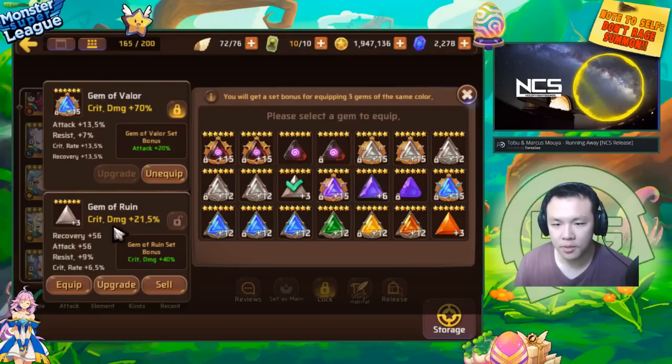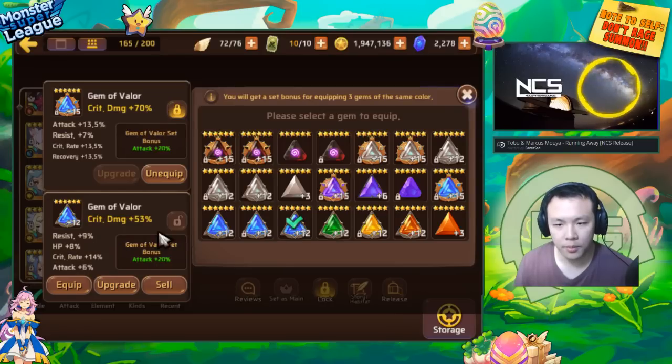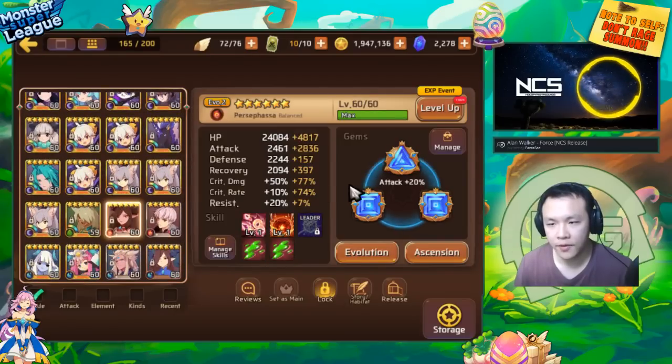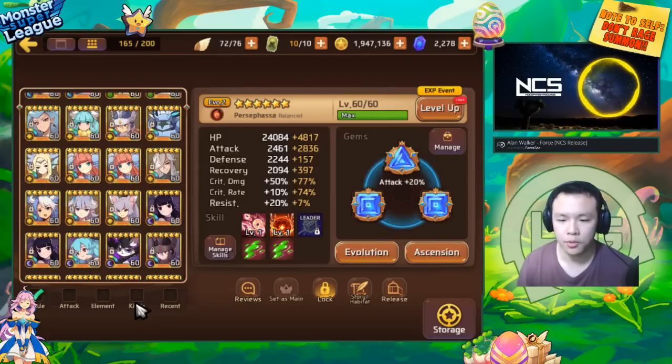If you take a look at the gem sets, they all have some sort of bonus — whether it be 20% extra crit, bonus attack, bonus defense, or whatever — and it all depends on what you want that monster to do. For example, the new curse I'm using for Golem's B10, I basically gem them up as full glass cannons because I don't really need them to be tanky at all. By utilizing a gem set, I can boost up the damage of that monster even more. Monsters like Fire Succubus or Fire Persephone — I'm very happy putting them on a Ruin or Valor set to boost their damage even more.